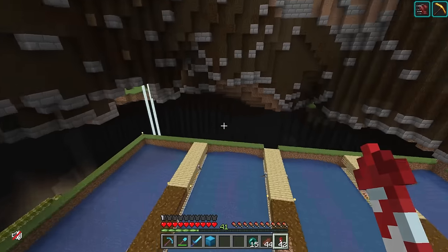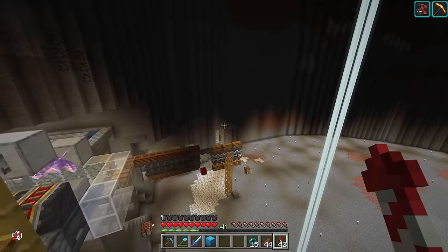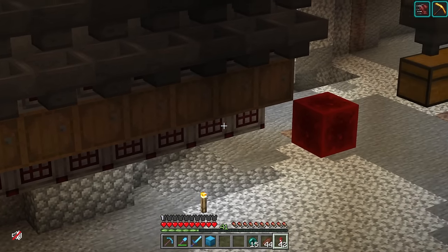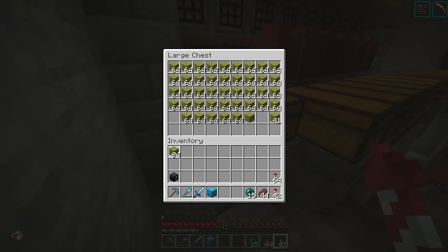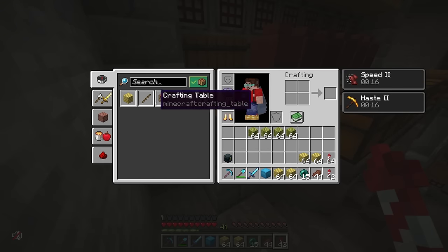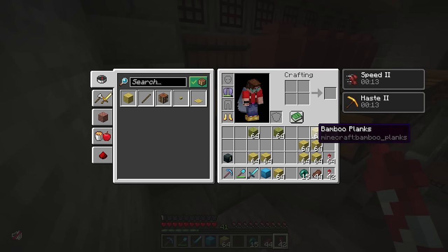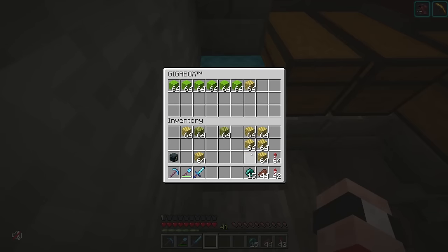Next up we need the wood to make the beds to blow up the Nether to get the netherite, so here to Log Lands we come. Azuma has recently installed an absolutely insane bamboo machine which generates insane amounts of bamboo and automatically auto-crafts all the bamboo into all the different things - it's completely nuts. We can take some blocks of bamboo, change these to the plank variety, and from the plank variety we can make our beds. That is everything that we need to blow up the Nether.